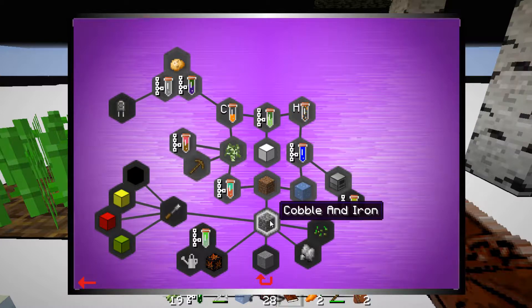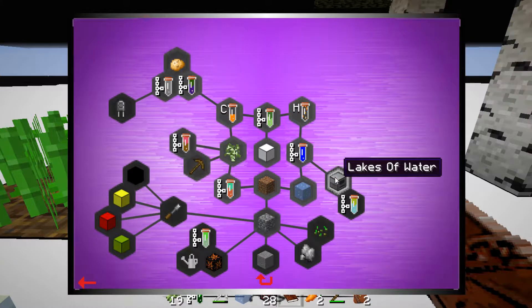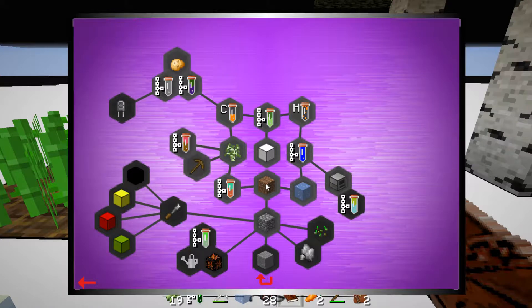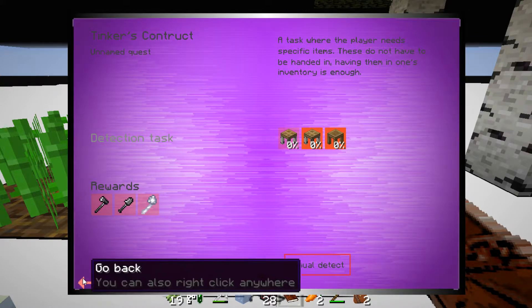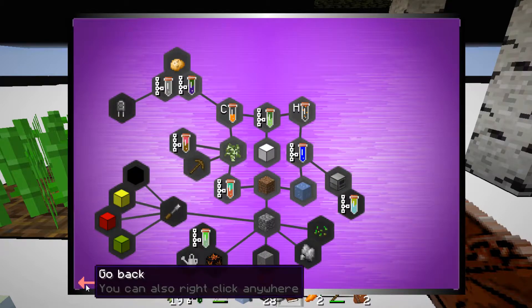Next we could get some copper and iron, or we could get some better tools. We don't need potatoes. I think this is quite hard, probably. We could get some better tools — give some bones, because we don't have skeletons. That's pretty awesome.